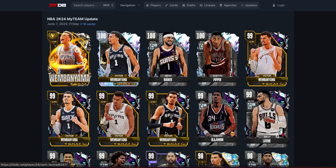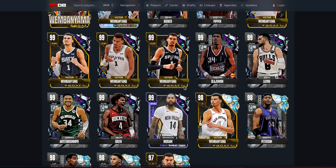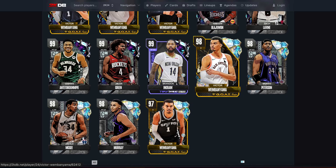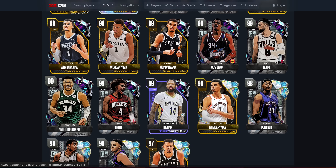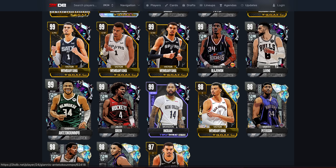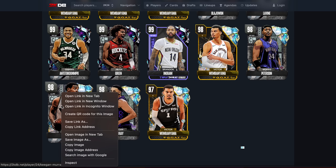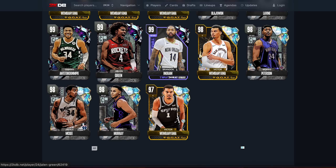What's going on guys, DBG here. Today we're going to be talking about all of the new cards in NBA 2K24 MyTeam. We're going to be looking at the free Victor Wembanyama, the cards you can buy, and the gambling-only cards. Apparently you can lock in Jalen Green and get Jalen Green again, which is a little disappointing. We're going to look at the non-gambling cards first.